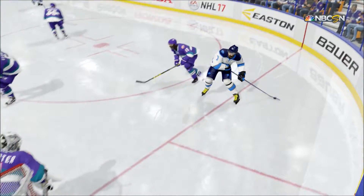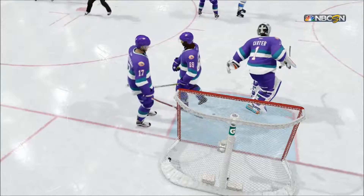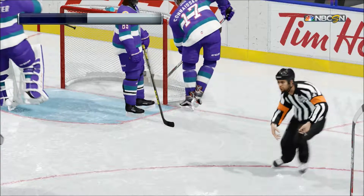The goaltender looked pretty surprised here, Enzo. Good delivery of the puck beats him on the low stick side. Wheeler's come up strong here for his team, ending a scoreless stretch.